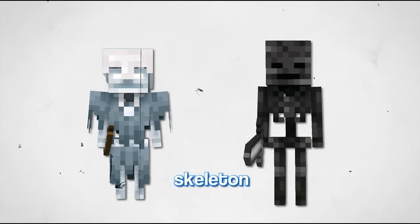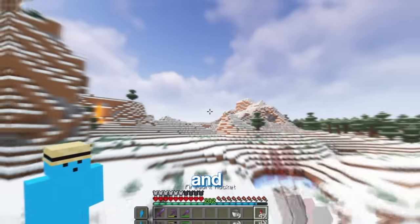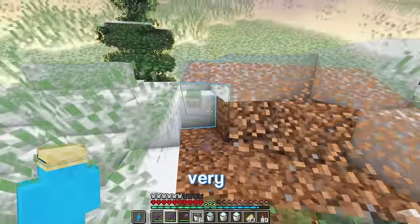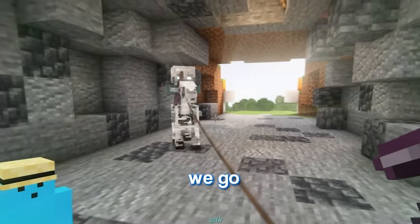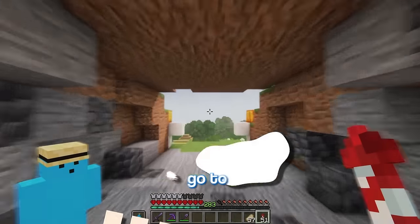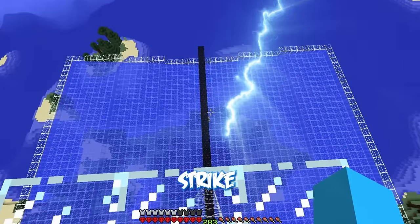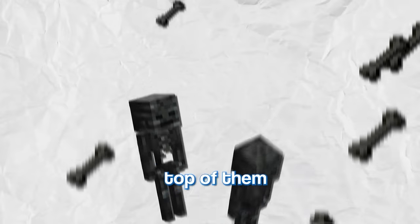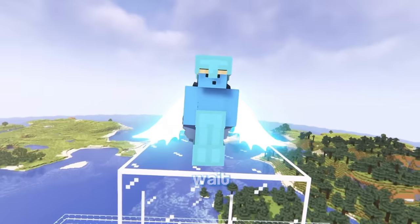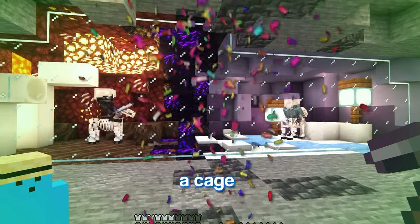And there we go. Now the next mobs are the stray and wither skeleton horse jockey. First I'll wait for lightning to strike and summon a skeleton horse. Now I'll activate it and grab some powder snow. With this very complex and intricate contraption, the skeleton should turn into a stray. I've been sick — there we go. Now for the wither skeleton horse jockey, I'll go to 1.9 and head up here. I want to make a pretty big platform so lightning can strike it and summon a skeleton horse, then they should go through these nether portals as wither skeletons on top of them. So now we wait. Okay, let's enter the nether — yes, there we go. Now we've just got to build a cage for them.